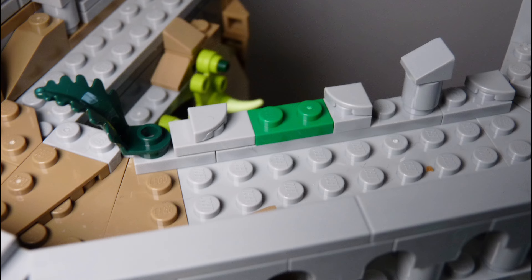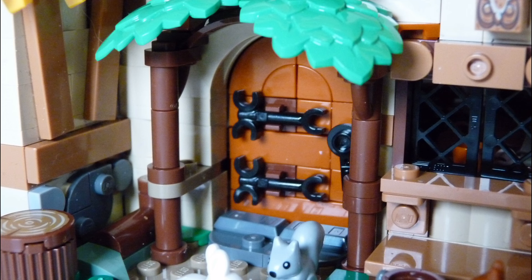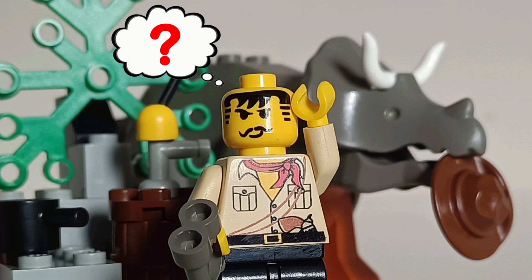The inn itself is particularly cramped. A good comparison between the styles is the brick-built door with wrought iron frame, and this new single-piece mould for the D&D doors. This simplicity annoyed me a little as I was building the first few bags of this set.